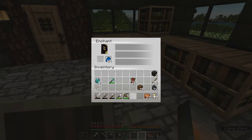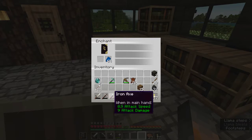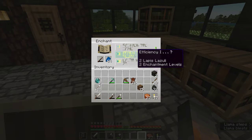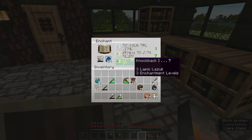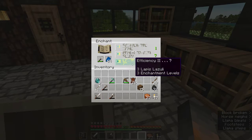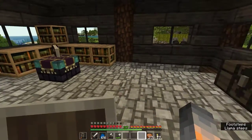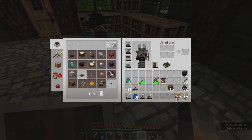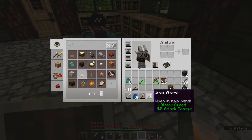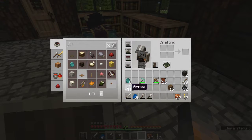We only get efficiency two on the pickaxe. Crossbow is showing unbreaking. Obviously we don't really want to enchant anything that's almost broken, but we can still preview — it saves options for every single type of item, and it's different every time. Knockback on my sword might be nice — I haven't been looking at that for a while. I'll just keep the Lapis Lazuli in there. So we have some decisions to make. We also have iron or diamonds for other stuff. A diamond sword isn't gonna have the same stats as an iron sword — it's random every time.